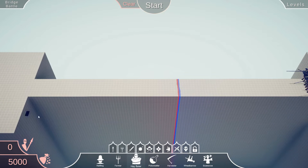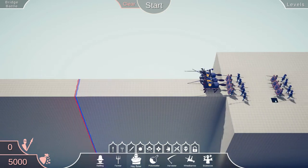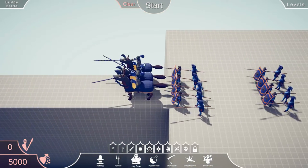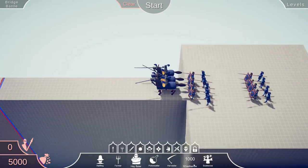You have a certain amount of money, and then you have to try to beat whatever's on that side. As you can see for this one, we've got three men on horseback, some shield people, and these people with big long pointy things.